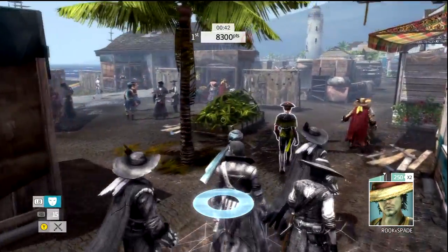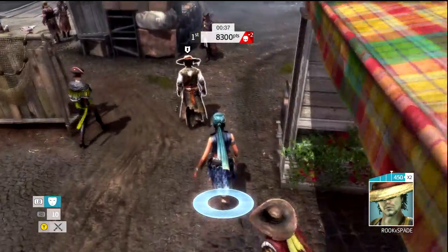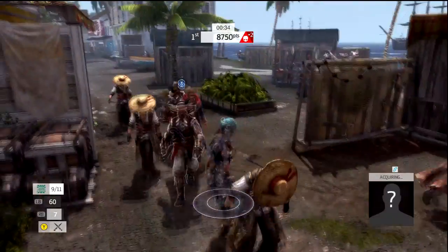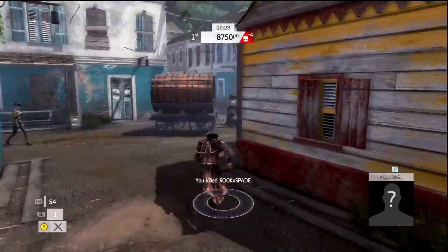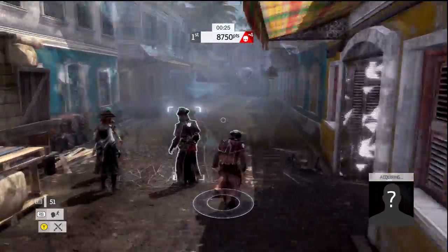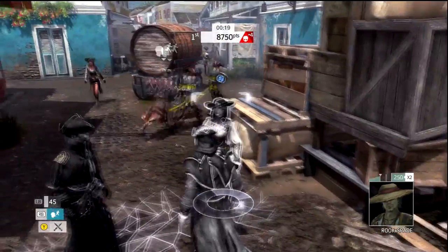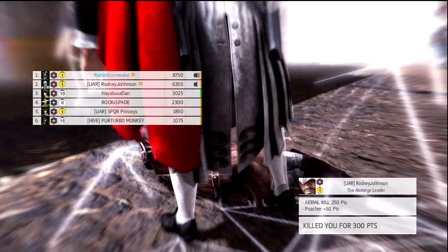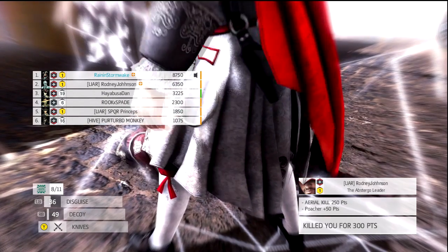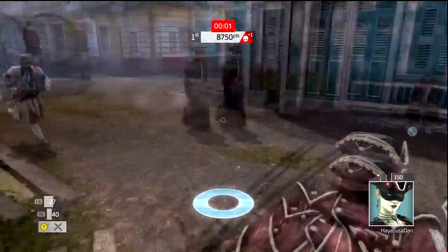Heartbeats are actually a really good way to tell how close your target is. What I should have done right here is knifed him and gone for a focus hidden kill, but instead I did not knife him, walked out of the hidden group, and didn't get my hidden. That was a big mistake — that would have been well over a 9k. No one's perfect though, everyone makes mistakes. The game is about to end — obviously I'm not going to get a 10k. Usually when I say that it means I do, but not the case this time.